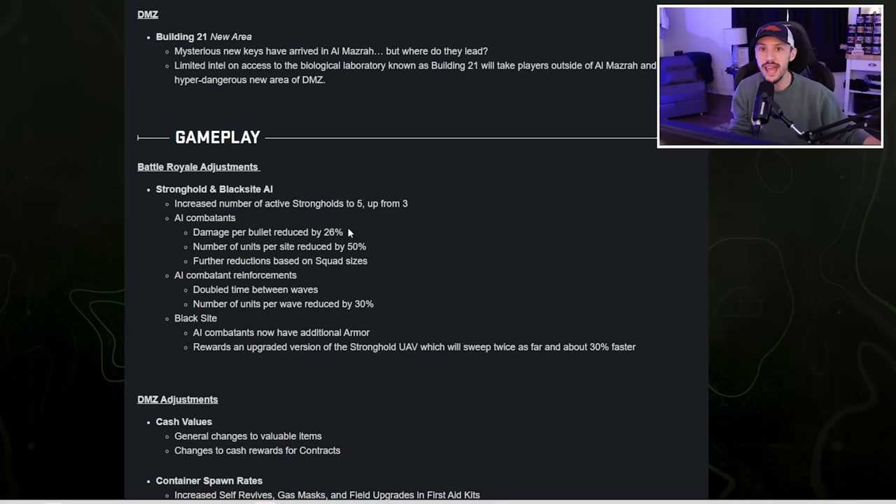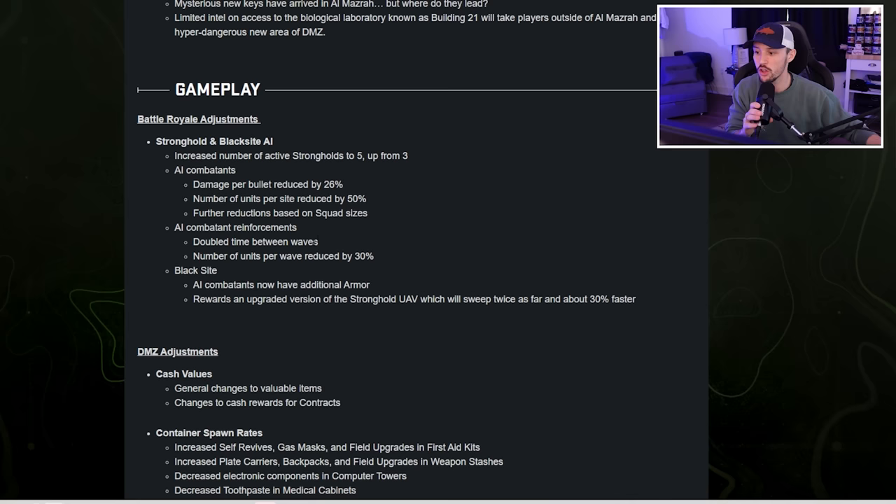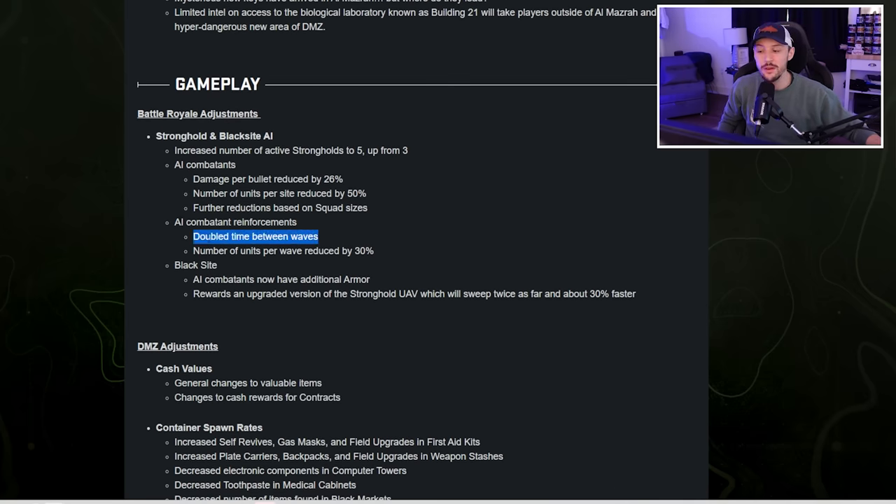When you went to a stronghold and fought the AI, the AI were absolute demons. Now, AI combatant damage per bullet is reduced by 26%, so they'll do less damage. The number of units per site is reduced by 50%, so there won't be as many of them. There are also more reductions based on squad sizes — fewer bots in solos than in quads. For AI reinforcements, there's double the time between waves, meaning there may not be bots when you get there. The number of units per wave is also reduced by 30%.